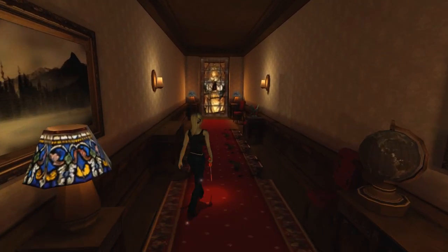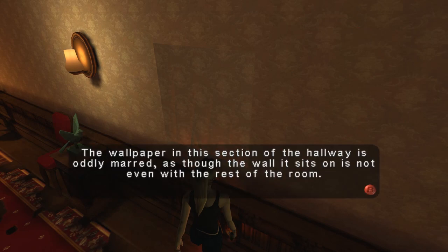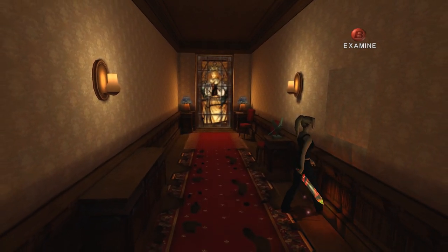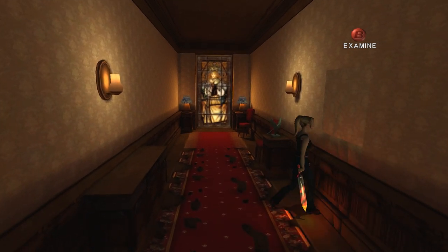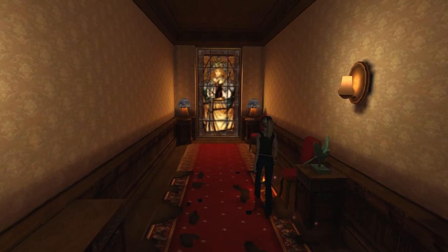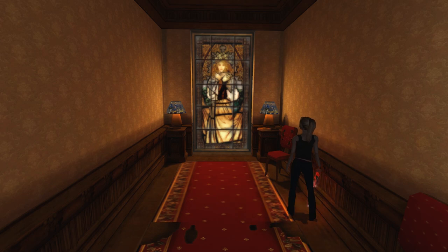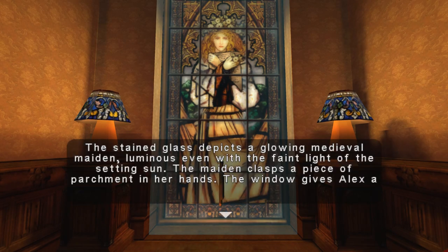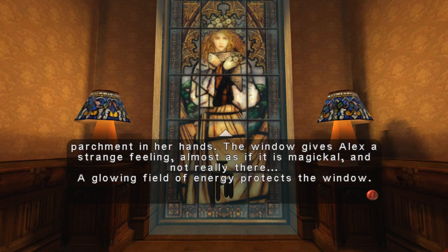The wallpaper in this section of the hallway is oddly marred as though the wall it sits on is not even with the rest of the room. Also, the lighting on it is very strange — I guess there's a button or something. The stained glass depicts a glowing medieval maiden, luminous even with the faint light of the settling sun. The maiden clasps a piece of parchment in her hands. The window gives Alex a strange feeling, almost as if it is magical and not really there.